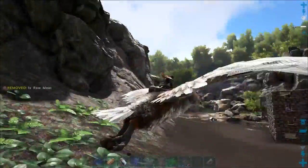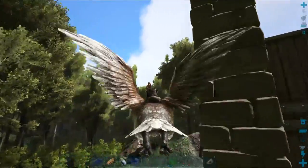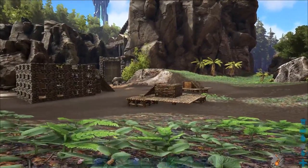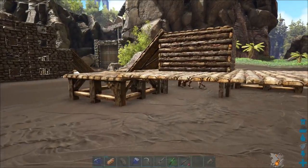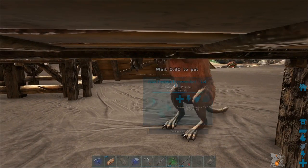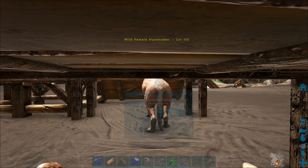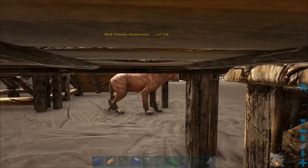Now we have to exit the area and then come back after her aggro is cleared. Now that we've left the area and cleared aggro, we just land, hop off, duck down, and work our way over to her. You don't need Gilly, you don't need anything. She's just walking around in there. Come up to her and pet her - that's it. It's that simple. She cannot see you. The only problem will be if something runs over the top of the hatch frame.